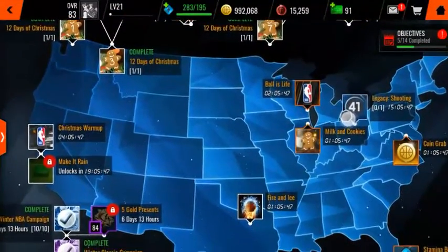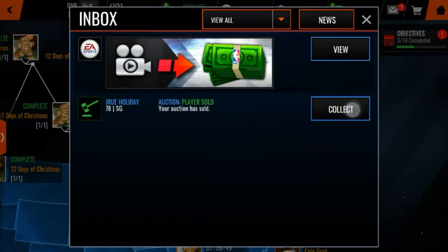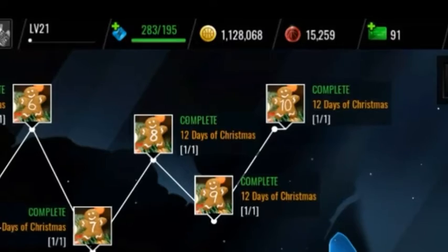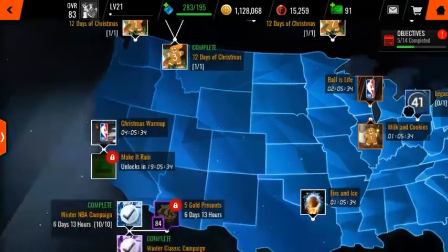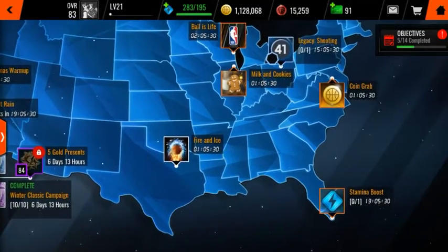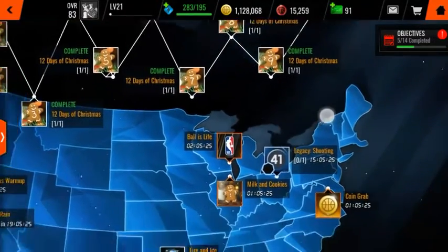Okay guys, it just sold. I'm going to go ahead and collect it. Bang — I got $1,000,000. Basically all you really got to do is just sell 10 players and you can make $1,000,000, which is really good. Because these things probably refresh every 10 hours, so that's really a good coin-making method.